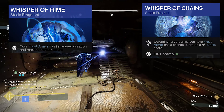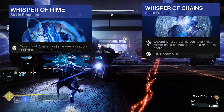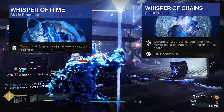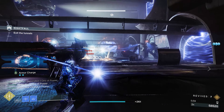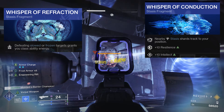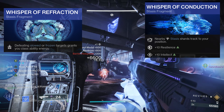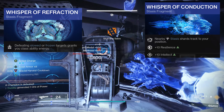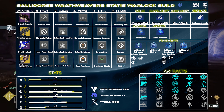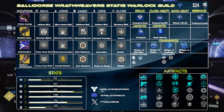For fragments: Whisper of Rhyme gives your frost armor increased duration and maximum stack count — essential for the times eight. Whisper of Chains — defeating targets while your frost armor is active has a chance to create a stasis shard. Whisper of Refraction — defeating slowed or frozen combatants gives a ton of class ability energy for your Frost Pulse. Whisper of Conduction makes all your stasis shards track to your position. That's the video — I'll leave a DIM link and a build card from my friend Mr Slayer God on Twitter. Let me know what you think, and thanks for watching.